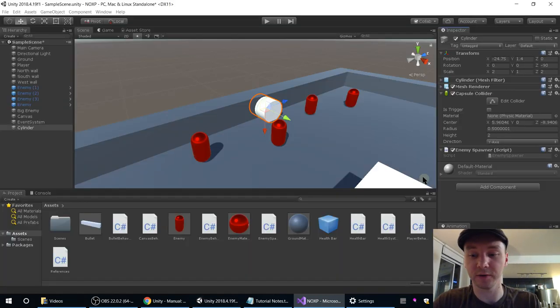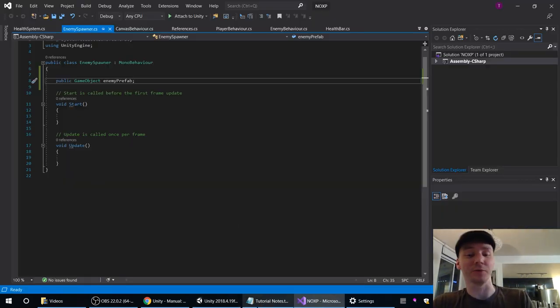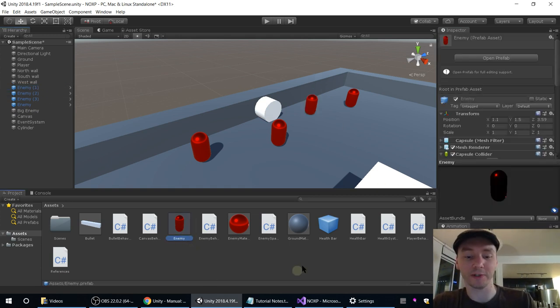Having created that public variable, I created the slot for one, and I just dragged that enemy prefab from the project folder into there. Remember — don't drag it from the scene. This is blue like it's a prefab, but it's from a prefab — it isn't the prefab itself. This in the project folder is the only thing that's the prefab itself. So we've got a reference to the enemy we want to create.